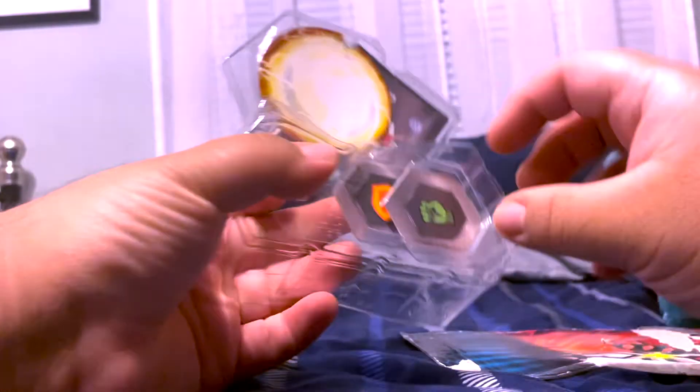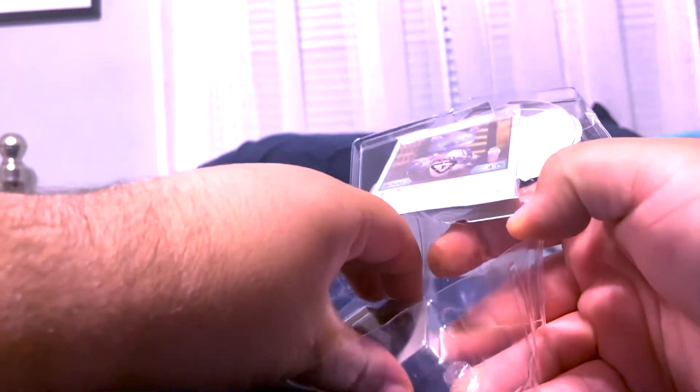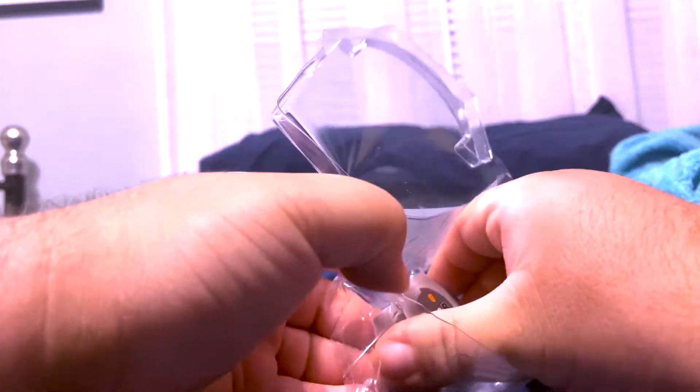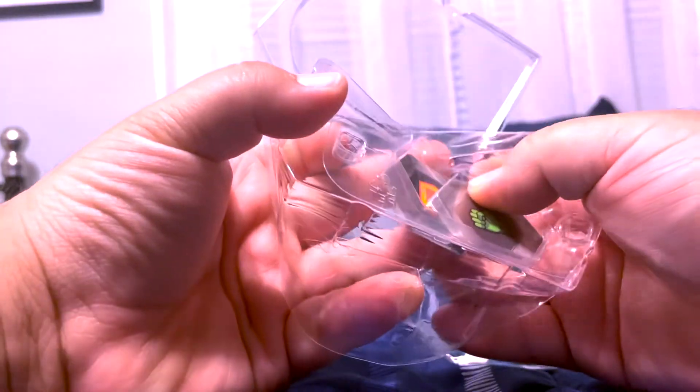That was a clean open, not gonna lie. And then we're gonna go ahead and rip this — rip this back. Anyways, we got the back open. I'm gonna go ahead and get the Bakugan cores out. We do that. Actually, let's get the cards out. I think we do that for the card — and yeah, we got this. Let's look at another card.